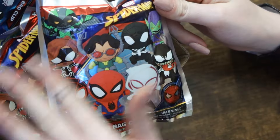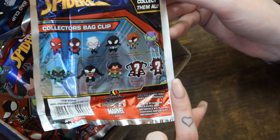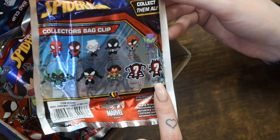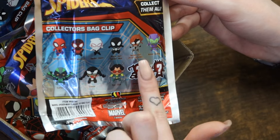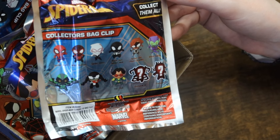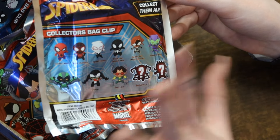This is the packaging. You can see almost all of the set on the front here, and then on the back it does show there's two mysteries. This is obviously Iron Spider, and I'm not sure what this other one is - it looks like it's got claws. We have Spider-Man Miles, Spider-Gwen, Black Suit Spider-Man, Spider-Girl, Green Goblin, Vulture, Venom, and Doc Ock. So some mixture of villains and Spider-Man characters from different franchises, but this is just marketed as Spider-Man. I'm not sure how many we have, but there are quite a few, and we're just going to rip into these and see which ones we get.